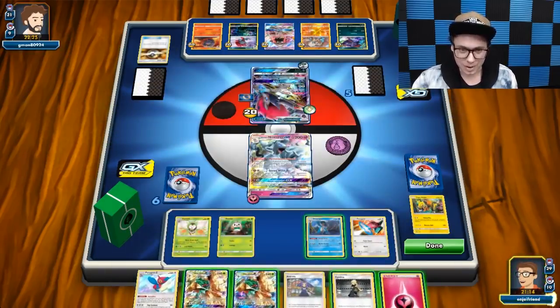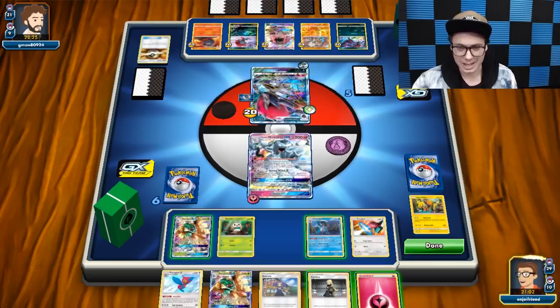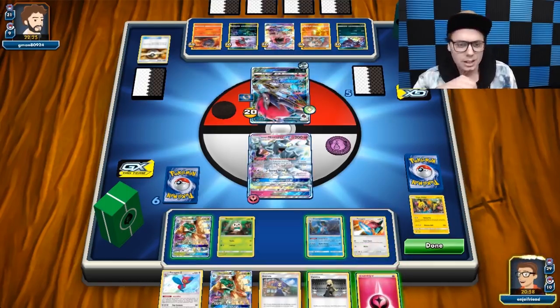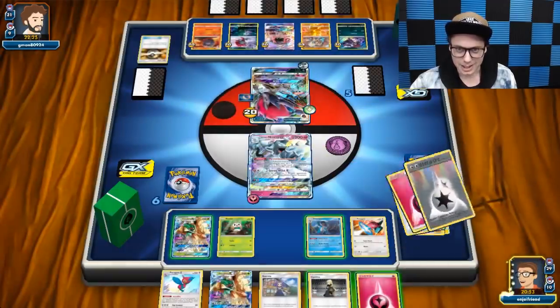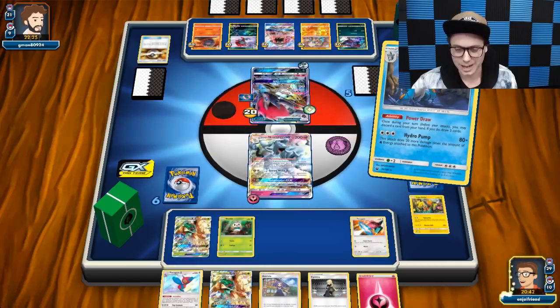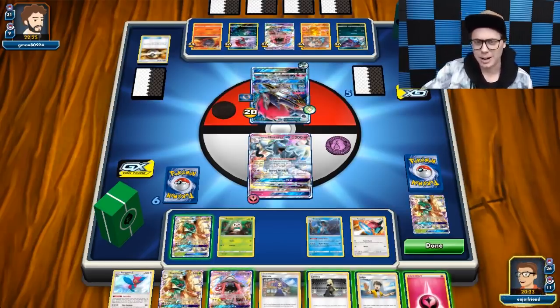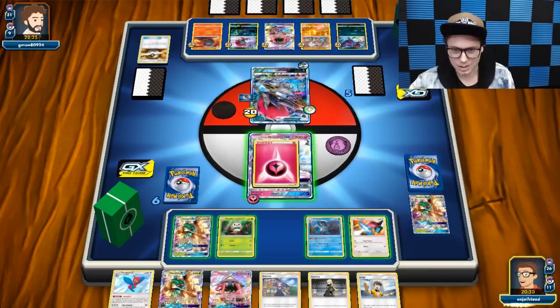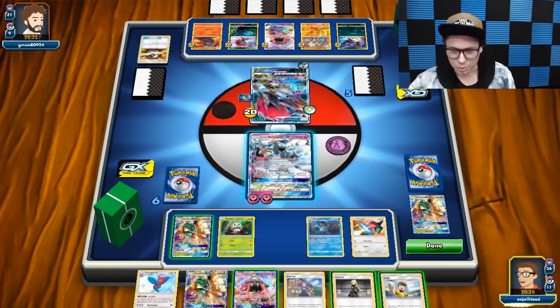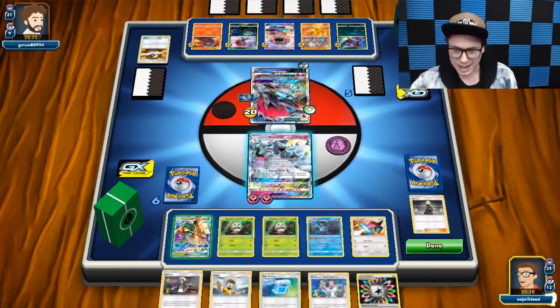We've already got our one copy of Decidueye, so that's beautiful. I could Power Draw first — I don't necessarily want to get rid of any of this stuff though, I really like all of it. I'm thinking I can Power Draw away a Decidueye, since I want to save my Acerola in deck for sure — it's just too valuable of a resource. So now I've got a Judge, but I think I want to Cynthia and give myself a more powerful draw off my Supporter.